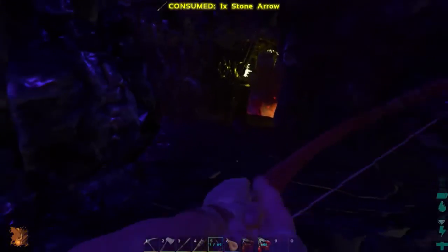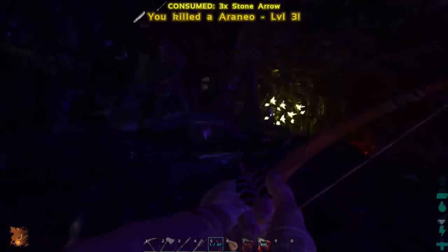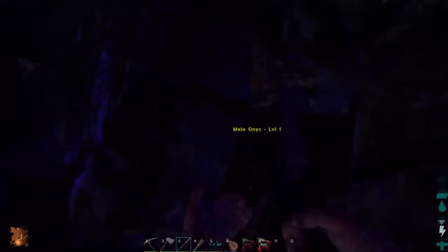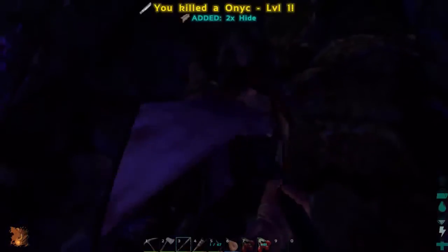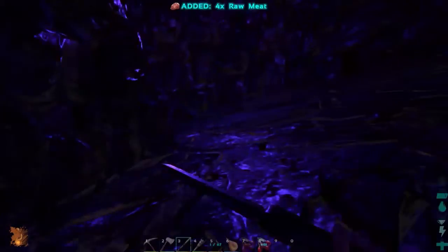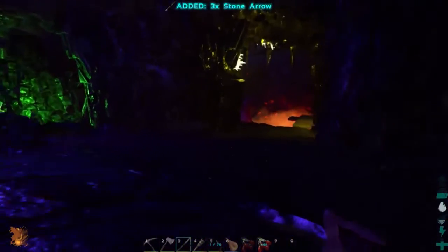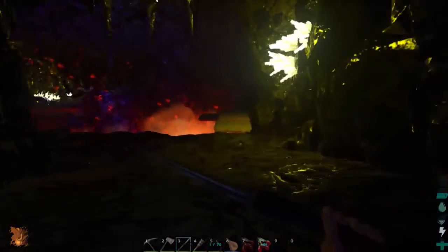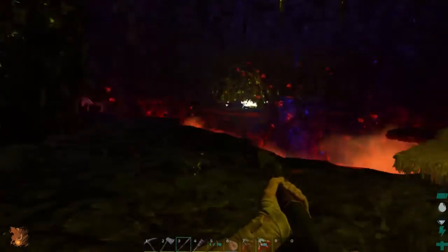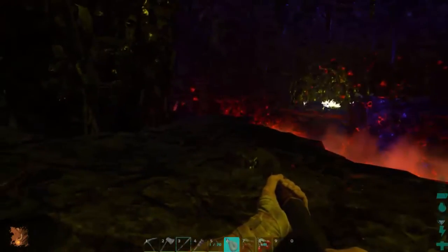I'll arrow the spider — I know you can fight them in melee but arrows are safer. There's also a bat stuck in here. What did the spider have? Nothing — but I got my arrows back, which is good. Thanks to Ryle and all those guys who came through this cave and laid these down — thank you Rits for making this a little bit easier.